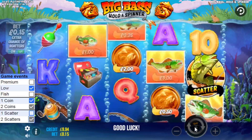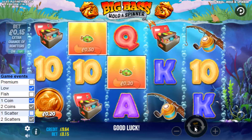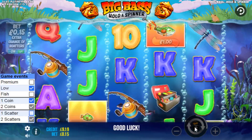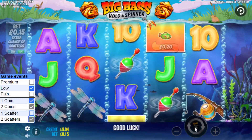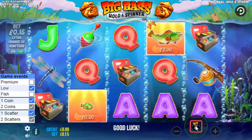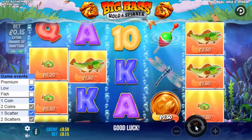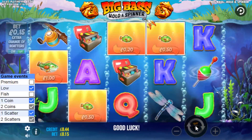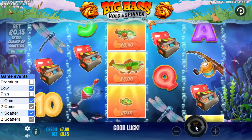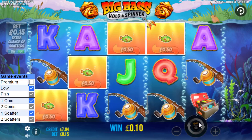I need a premium, a fish, one scatter — or a bonus. Too many dead spins. There's one scatter — it's landed an extra event, it might bring in the other two. Premium and a fish or a bonus would be nice. Come on — coins or fish! There's the fish eventually — it came through but it took too long.